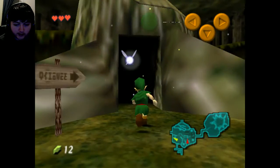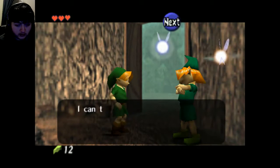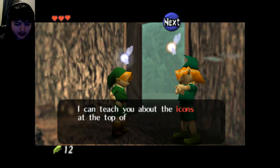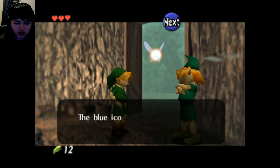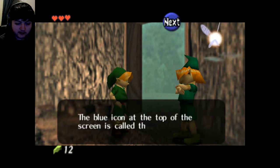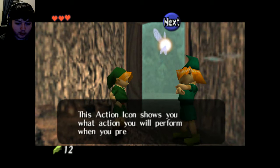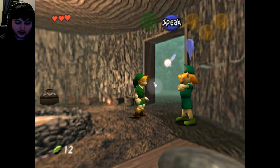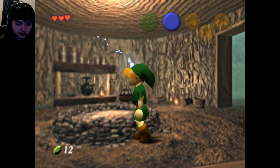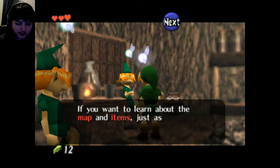House of the Know-It-All Brothers. 'I know it all! I can teach you about the icons at the top of the screen.' I don't see a yellow icon, I see a blue one. The blue icon at the top of the screen is called the action icon. This action icon shows you what action you will perform when you press A. Stop in many spots to see the different things you can do.